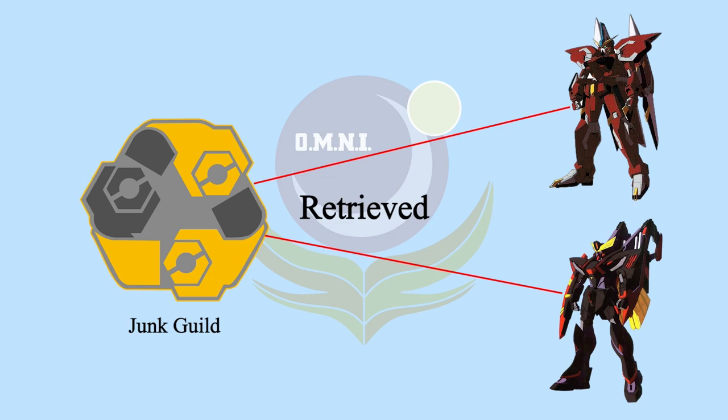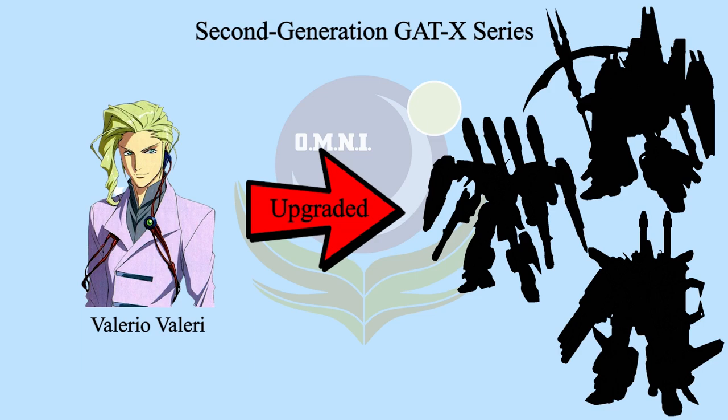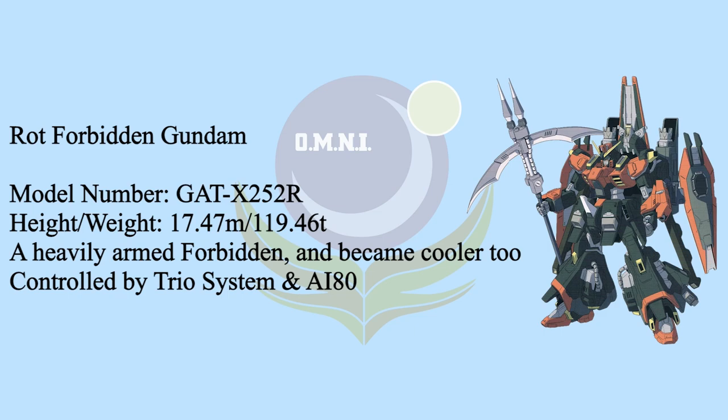Actaeon Industries not only improved the first-generation GATX series under the order of Chief Engineer Vivi, but also created three modified second-generation GATX series using Forbidden Vortex as the base, combining original Forbidden weapons and abilities. Rod Forbidden Gundam was created. The idea of this upgrade is to maximize mobility, defense, and offense.